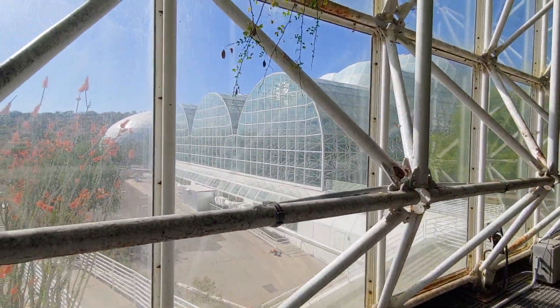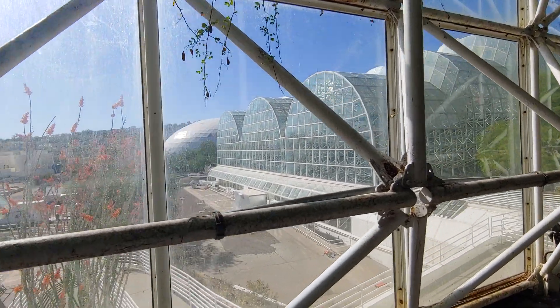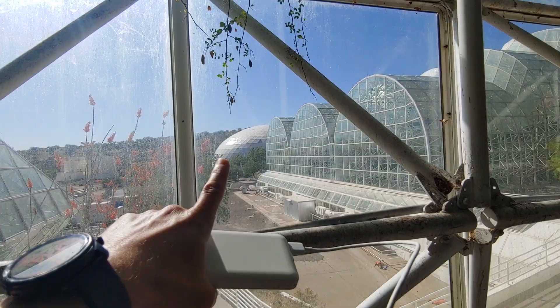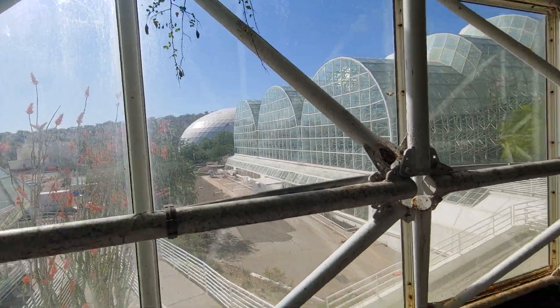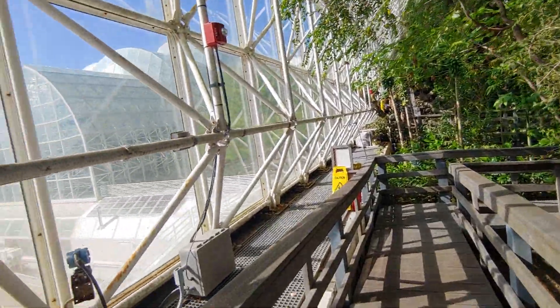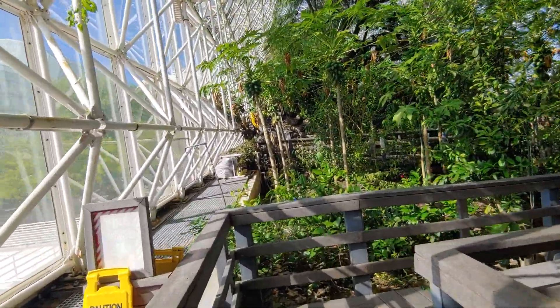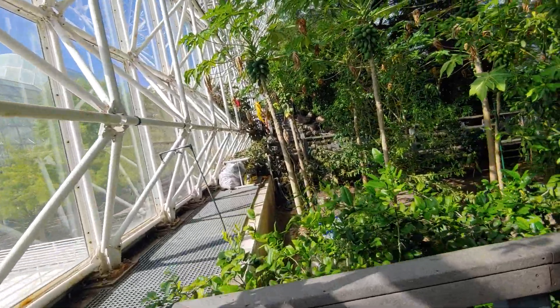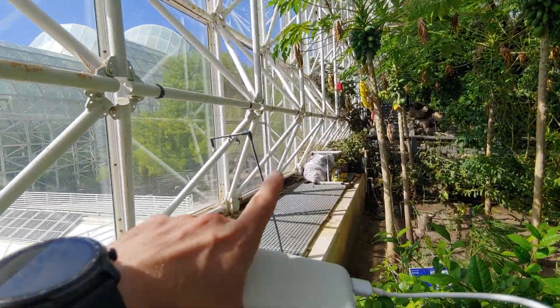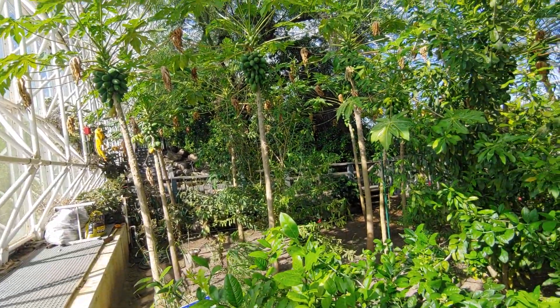You can see over there that that building is where they do soil mechanics experiments. And that bubble back there, that's one of the two lungs where air can expand — back when this was sealed, if they didn't have a lung for the air to expand into and it heated up, the windows could blow out. Right now you can see a bunch of them actually don't have windows, they have grates on them, so I'll have to ask about that later.